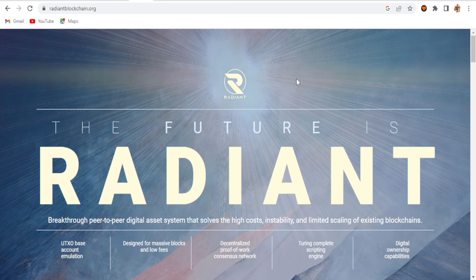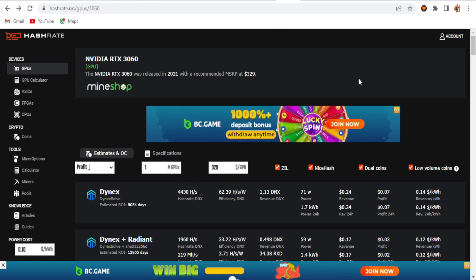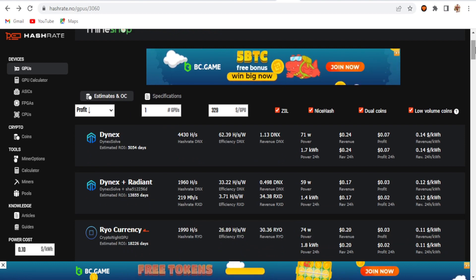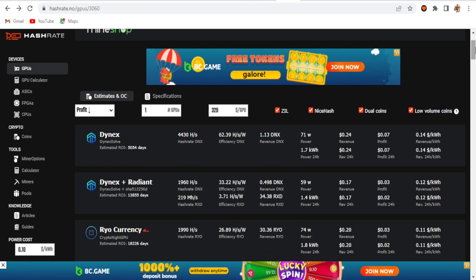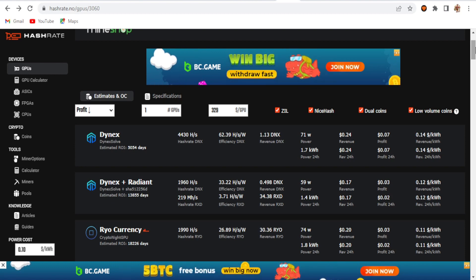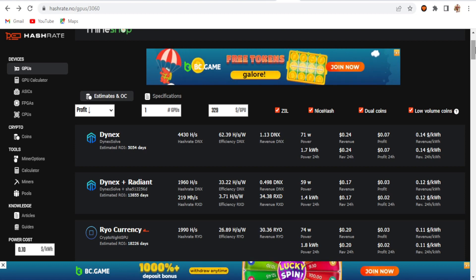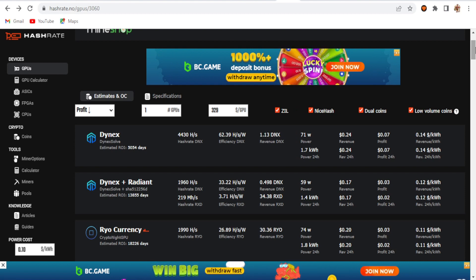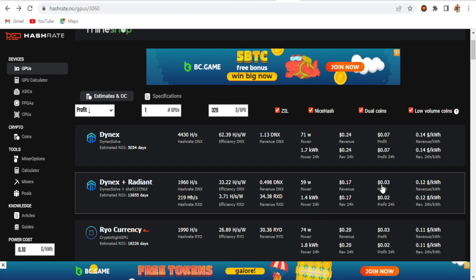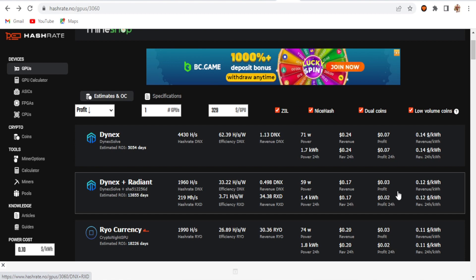Dynex and Radiant is going to be popular right now. For the profitability, you can see that on the 3060 card, Dynex is going at the top and continuously showing max profitability. On the second option here you can see that Dynex and Radiant is showing some profitability, which is why I chose Dynex and Radiant as a test.